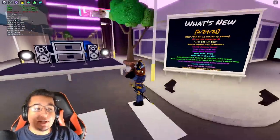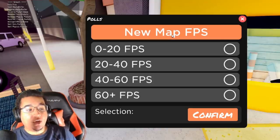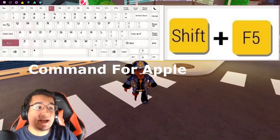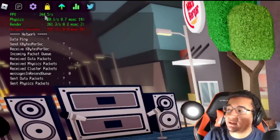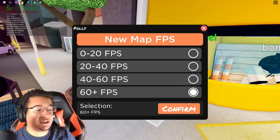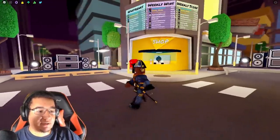There's a new poll in the Funky Friday Discord server where you can report how much FPS you're getting, because the developers want to know if the new map is going to help with lag. On PC, do Shift plus F5 at the same time to open a window showing your current frames per second — I got like 250, which is pretty insane. Make sure you guys vote in the poll and you'll get 50 points as a reward. That's pretty much it for features!